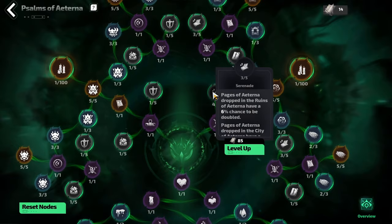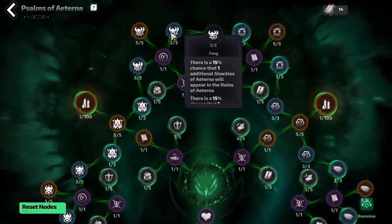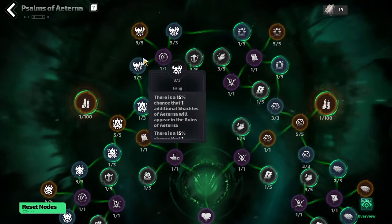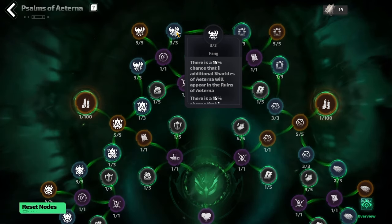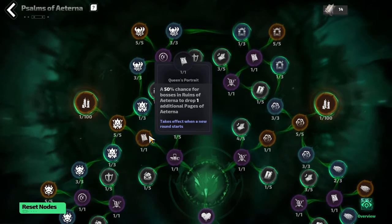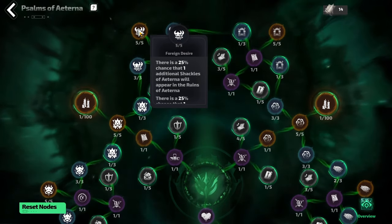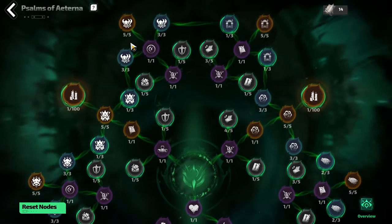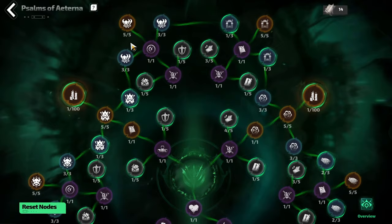The three points you want to grab are Serenade, and then come to the top left and grab Fang. Fang has a chance to add a Shackle of Eterna into the ruins — grab the legendary one and put one point in two of the blue ones, and you'll have a chance to summon an additional boss in the ruins. This is important because of Queen's Portrait — bosses in the ruins have a 50% chance to drop an additional page, and these Shackle bosses count towards that node. So adding bosses with these points is very good for generating pages.